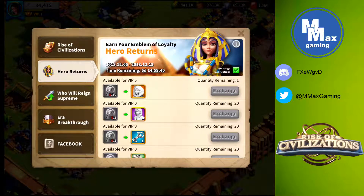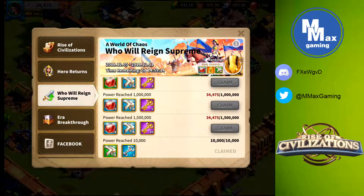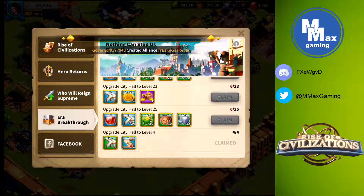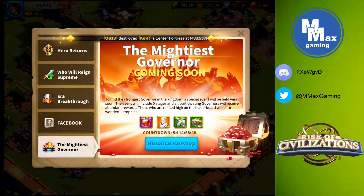We also have the Hero's Return event — part of the Rise of Civilizations event — where you cash in special tokens you can earn. The 'Who Will Reign Supreme' event encourages you to power up quickly — it's difficult for free-to-play players, but there are golden keys for really powering up. The 'Arab Breakthrough' event stays for the whole game and gives bonuses for reaching each city hall level all the way up to city hall 25. You can also get gems for hooking your account up to Facebook.